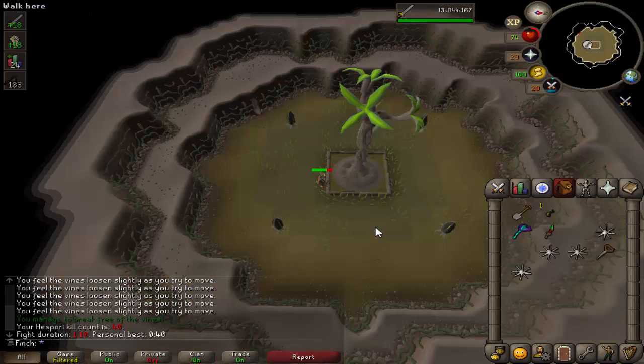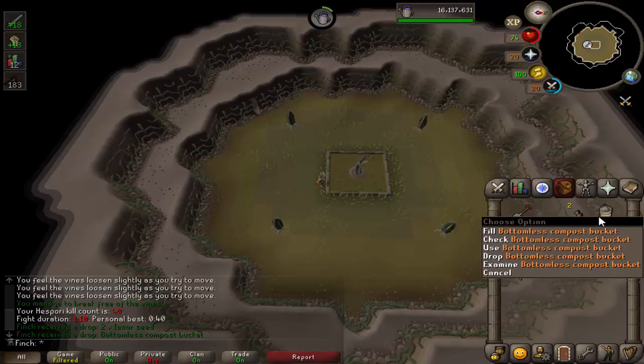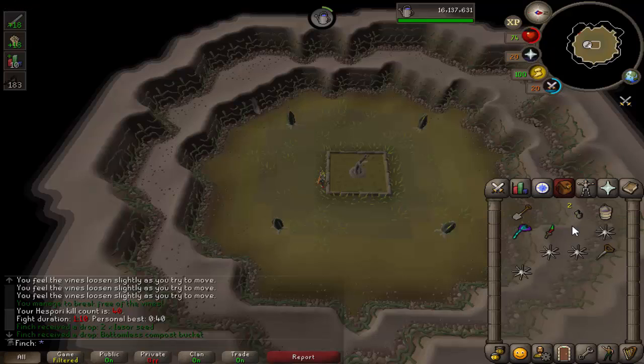This is Hespori number 40 — what can we get? Yes, the bucket, finally! That took a little bit longer than I expected, but very pleased to have that. That's going to make herb runs a little bit more convenient. And they boosted the ash that you can mine, but that's just a little extra convenience.